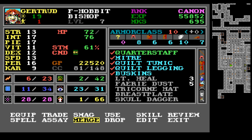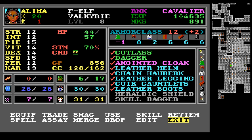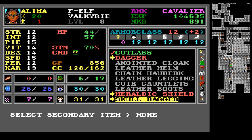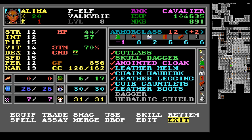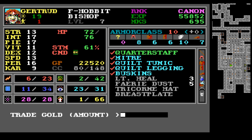Let's go ahead and trade Alima — I'd like to give her the skull dagger. I'm going to equip her with the cutlass and the skull dagger. We'll probably just drop that other dagger, but I'm not going to worry about it too much right now. I'm going to trade the breastplate to Nurb because he's got a little bit lower AC.